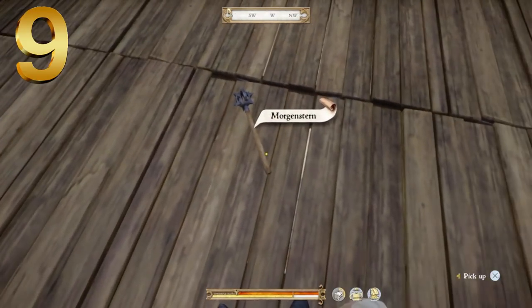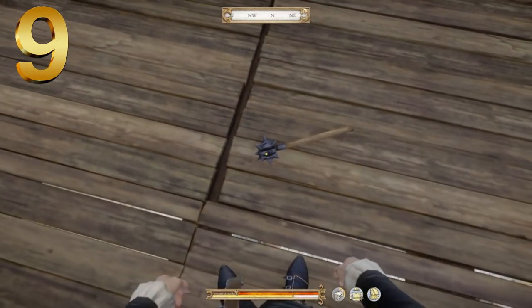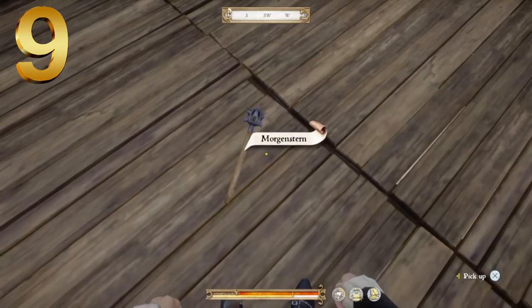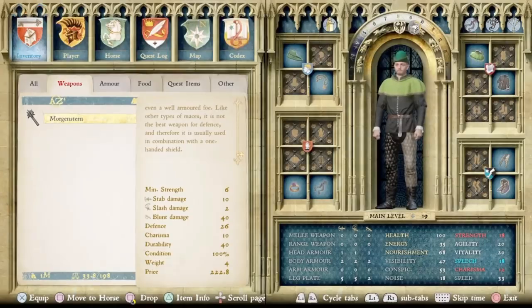Next up, at number 9, we have the Morgenstern — however you say that. This is a pretty cool looking weapon — pretty short wooden handle, but with a cool looking hollow head at the top with a bunch of spikes on it. Something you really picture someone running out of the woods and clubbing you with. It's described as a mace with a round star-like head covered in sharp spikes, which can deal a fatal blow to even a well-armored foe. Minimum strength of 6, stab damage of 10, slash damage of 2, and a blunt damage of 40 with defense of 26. That blunt damage of 40 is already pretty effective. Charisma of 10 and durability of 40 — neither overly impressive. Price point of 222 Groschen.